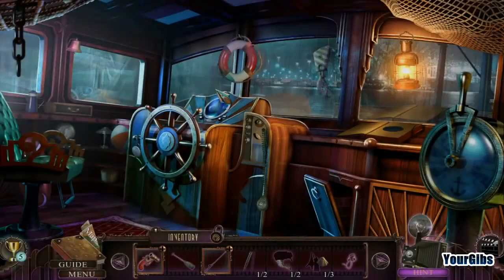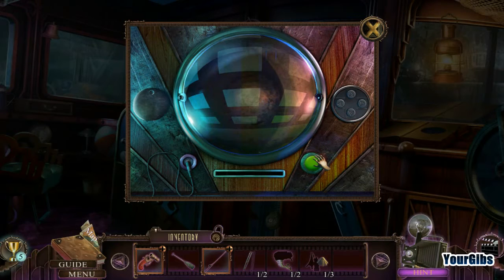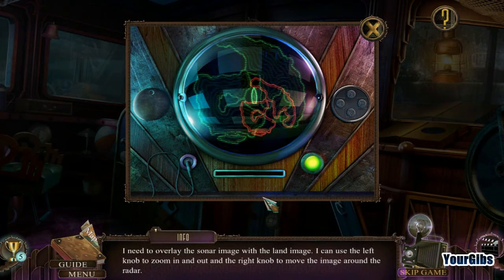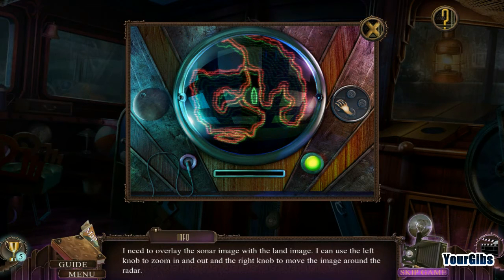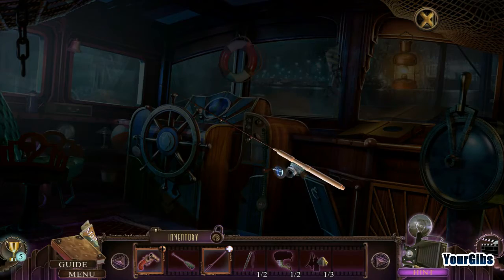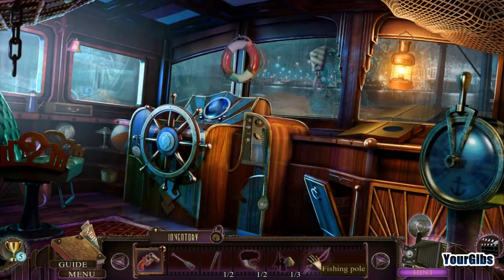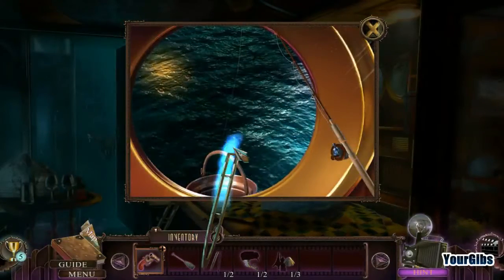Sonar time. Let's go to the bridge. Usually the bridge would be harder than the cabin — that feels a little weird to me. Headphones in. I need to overlay the sonar image with the land image. I can use the left knob to zoom in and out and the right knob to move the image. Just going to match up the islands. Now we're ready to go fishing. Now I have the other part of the tripod, and I'll take that bucket too.